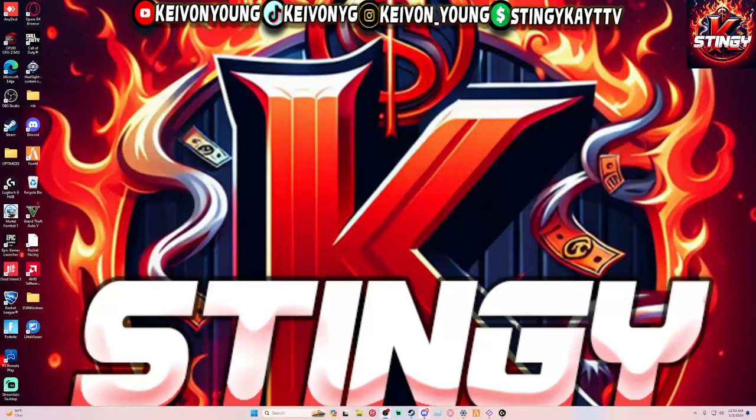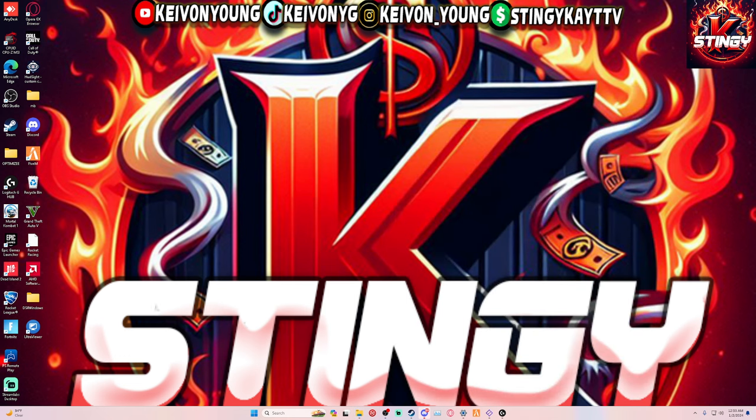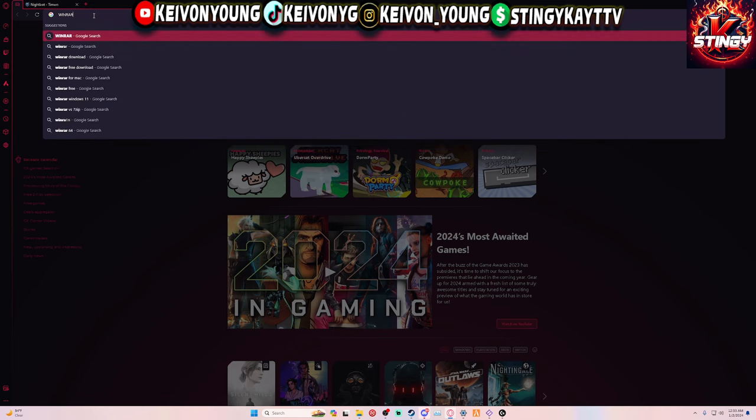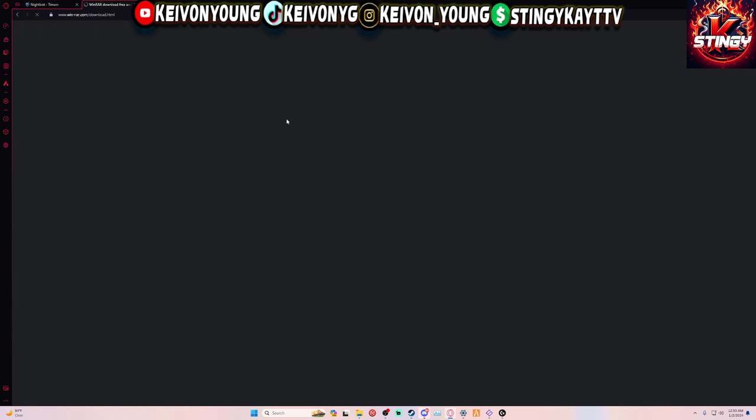Alright ladies and gentlemen, today I'm gonna be hitting y'all with this good PC optimization. First, go to your web browser — I prefer Opera GX, this is like the best thing. Then you want to go to WinRAR. I already got it but I'm gonna download it for y'all and show you how to do it. Make sure it's the WinRAR website.